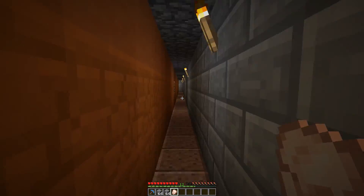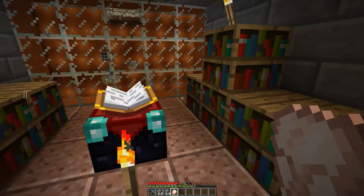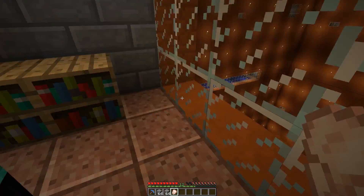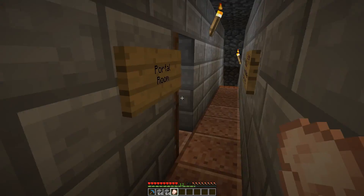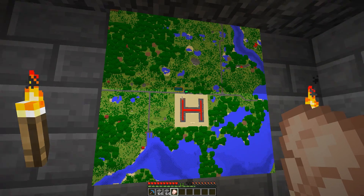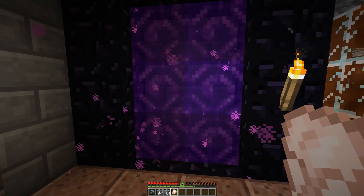Heading back the way we came we can find our way to the enchanting room. It's pretty basic — I've not finished adding all of the bookshelves yet. It's got a chest for loot and yet another window to the central pit. Suits my needs just fine. Right next door is the portal room. It's simple but functional. I have a map on the wall to help visitors get their bearings, a welcoming sign for when I can't personally welcome visitors, and of course a portal.